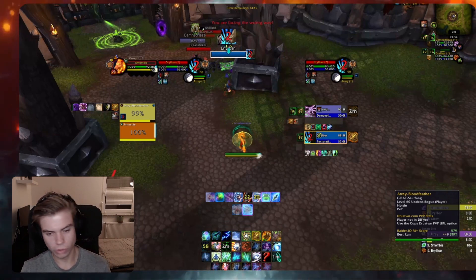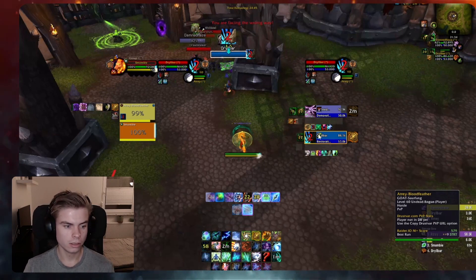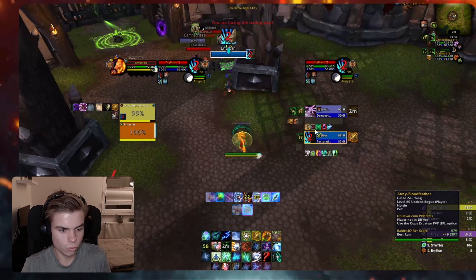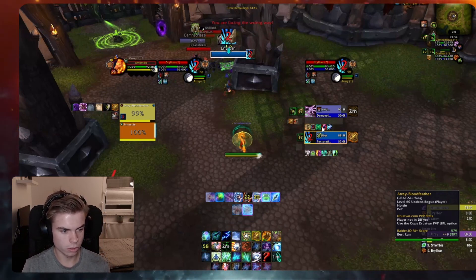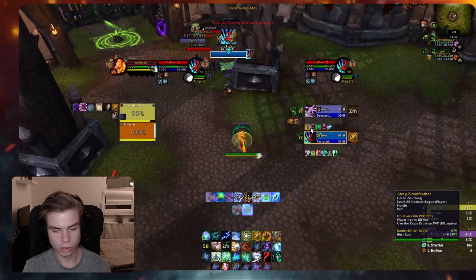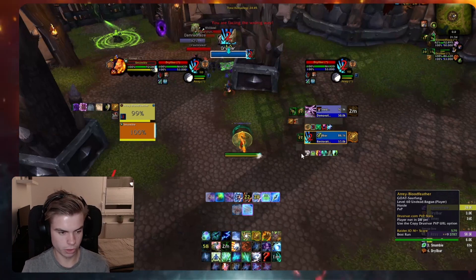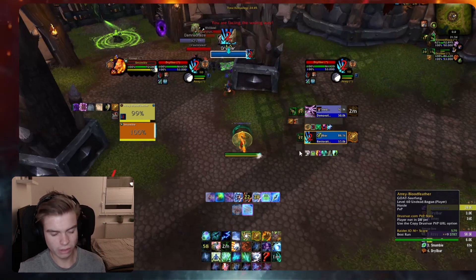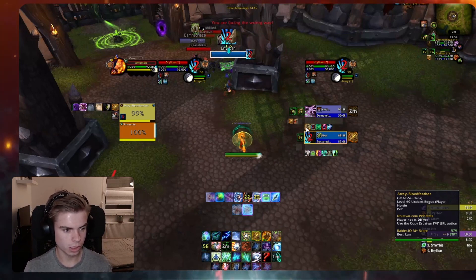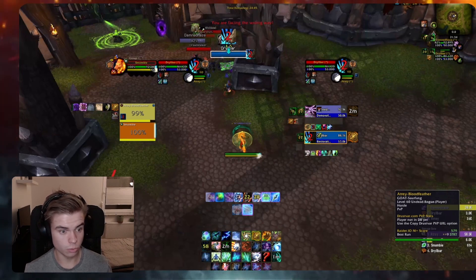My rogue just kidney shotted the warlock and the warlock immediately trinkets. Here's the first issue I would say — you can see the cooldowns of my enemies but they're so small I can barely see what they are. I can see the wall, soul shape, and the teleport circle, but when they use it and it's active, the glow on it makes it impossible to read. That's a minor thing, but I should make enemy cooldowns a bit bigger so I can see what they use.